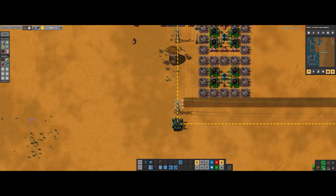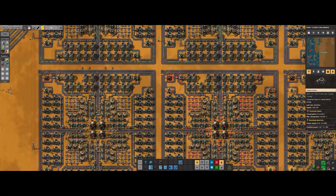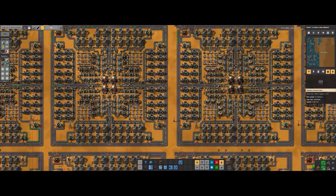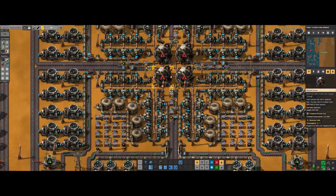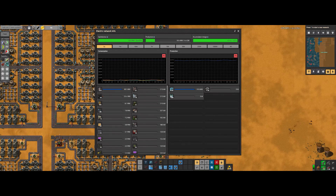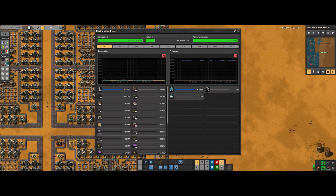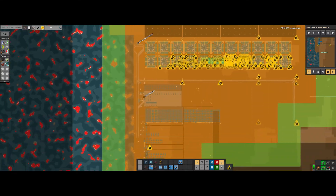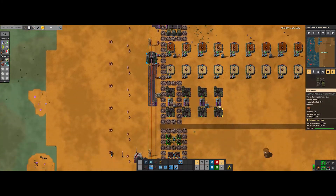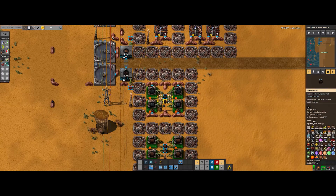Steam is going to be very important. I don't want to use the same steam that we're going to be basically powering the base with. It should be turned off automatically using the circuit condition we have on them. How's this doing? 5.9. Nine megawatts already, because of the beacons — and it's not even a lot of beacons. We'll pull them up soon. I'm proud of this.